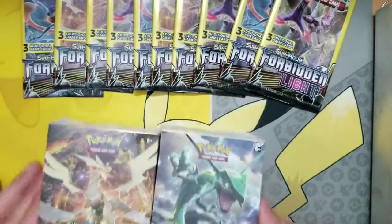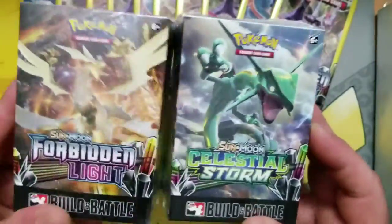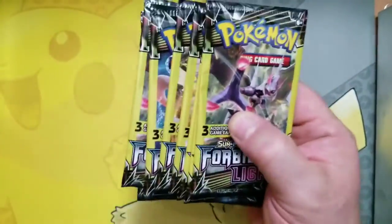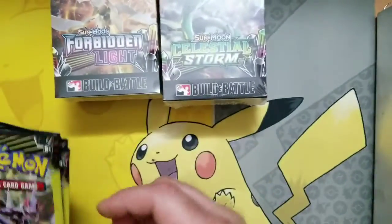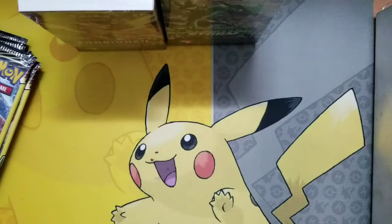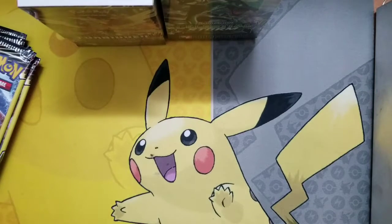Pretty cool, pretty cool. Look at that, aren't they nice? So first I'm going to open up these Dollar Tree packs, see what we can pull up there, and then we'll open these ones here. Let's see what we're going to pull. Hopefully we get something good, but you never know with these Dollar Tree packs — if you're going to get something or not, we'll see.